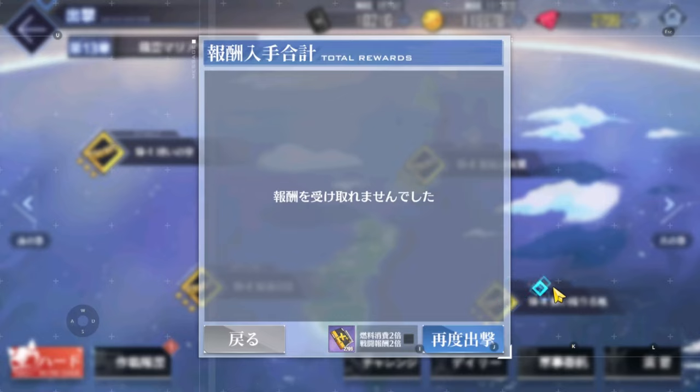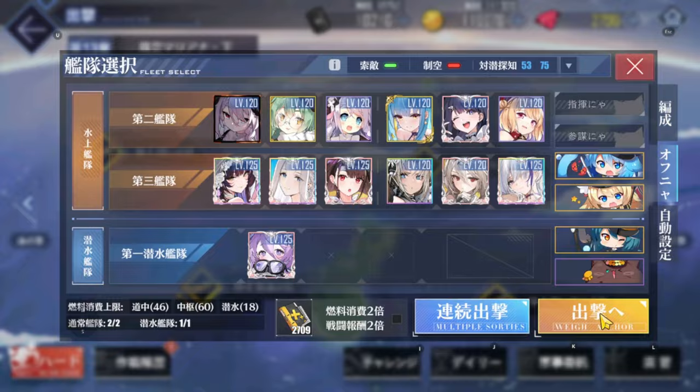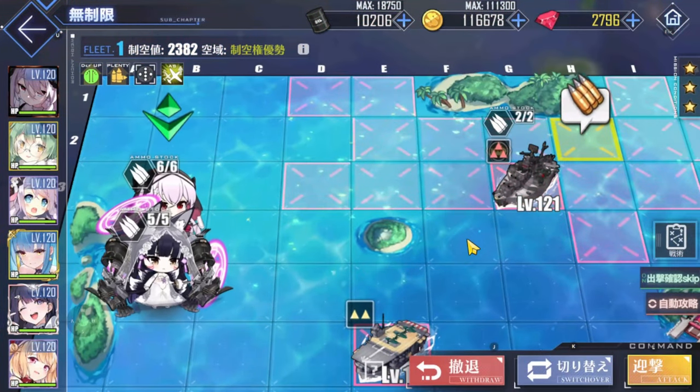Barrages also have variable hit rates depending on the pattern of the barrage and the enemies you're facing. On top of that, due to stats like range and spread of weapons, each individual weapon slot has its own unique hit rate which must be taken into account.